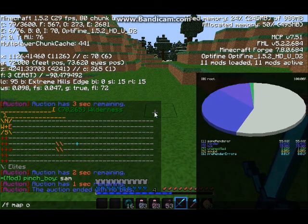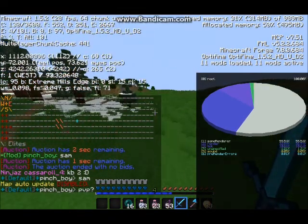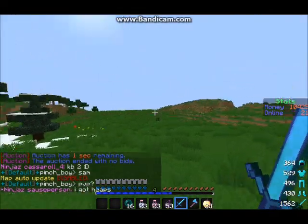So that's very useful for trying to find a base. Just do FMAP off if you don't want it anymore — it's disabled, and now when I walk around it's not going to pop up anymore. So guys, that's basically the video, and thanks for watching.